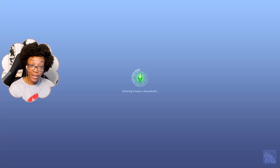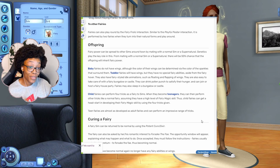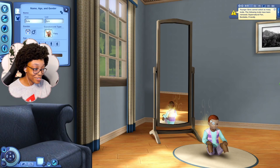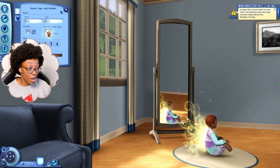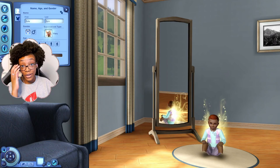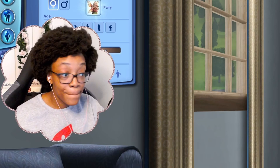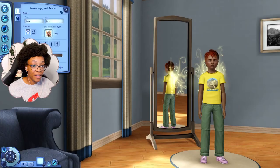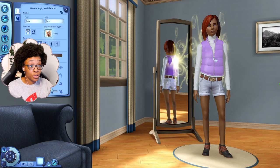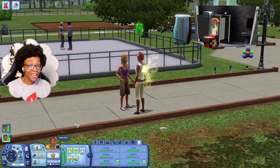Back in Create-a-Sim, let's look at the different age stages of fairies. Baby fairies don't have wings, but they have a sparkle that indicates what color their wings will be. Toddler fairies have wings but limited abilities — they can fairy hover and use the fairy bungalow to meet their needs. Child fairies can perform four fairy tricks. As teenagers, fairies can do almost everything an adult fairy can, depending on their fairy magic skill level, which starts developing from childhood.